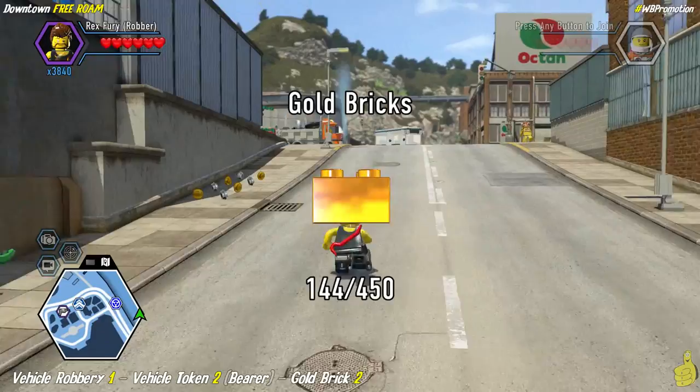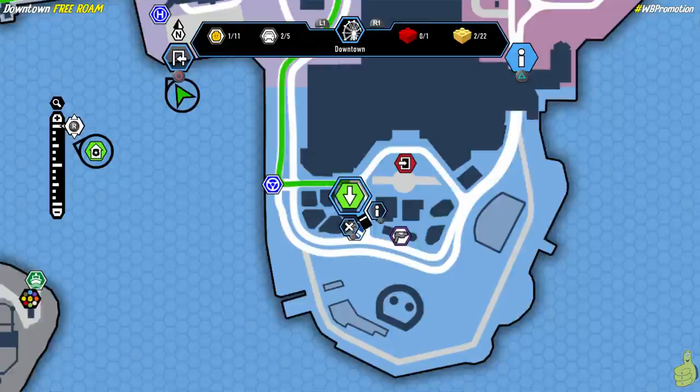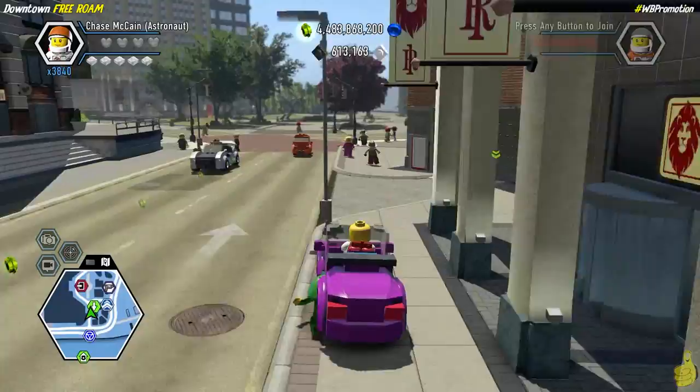Look where we are — we're way up in Auburn and we've got to go back down to downtown. We set the GPS waymarker and speed things up. And here we are — right back to where we started that vehicle robbery.